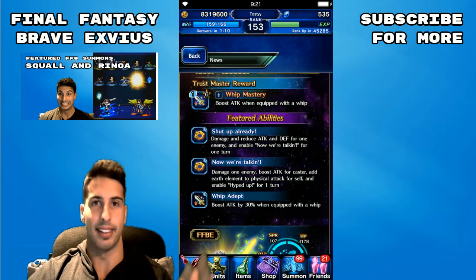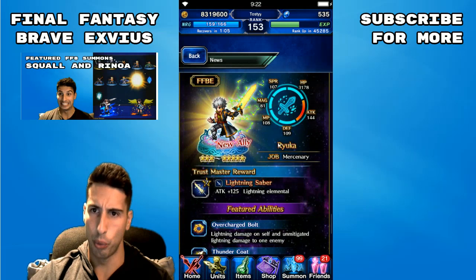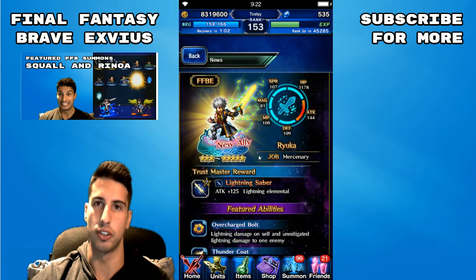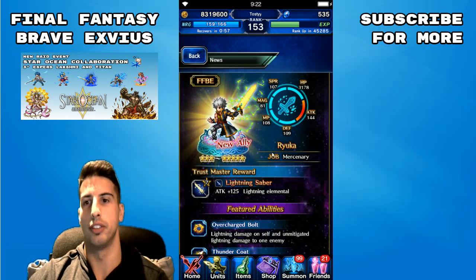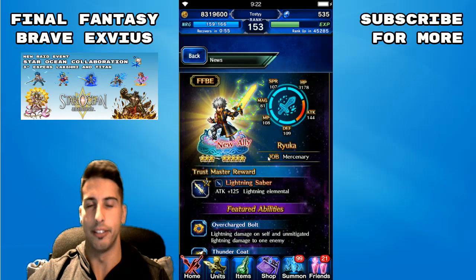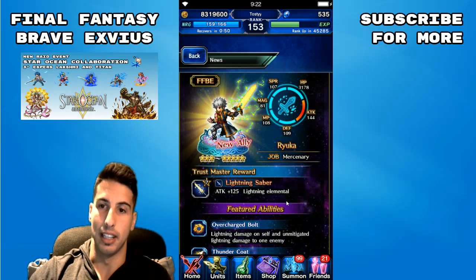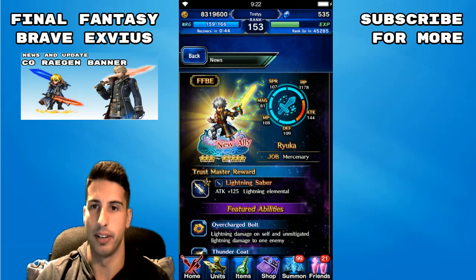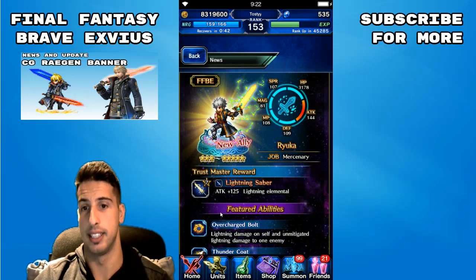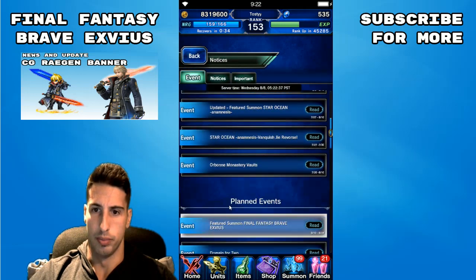So for me, she's a skip — not that great. Moving on to the last character, Ryuka. We don't need to talk much because he's a three-star going to five-star. The only thing he has to offer is his trust master: a 125 attack lightning elemental sword. That's the only good thing about this character — all the rest is not that great. If you do pull him a lot, you'll be happy with that lightning elemental sword, but that's the only reason to care about him.